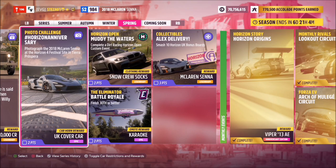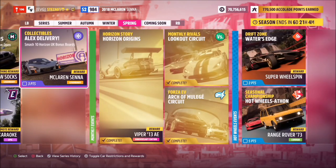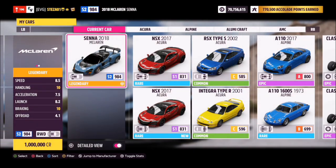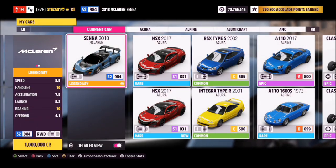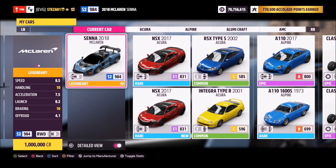If you don't have the car and don't have the credits to get it, you can win it for free by completing this week's collectibles challenge called Alex Delivery — smashing loads of billboard signs around where the Horizon 4 festival site is. If not, you can fork out a million credits for it if you don't already have it.